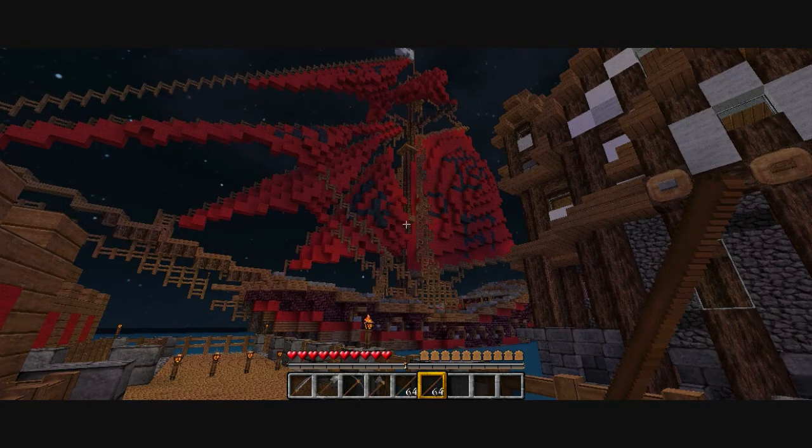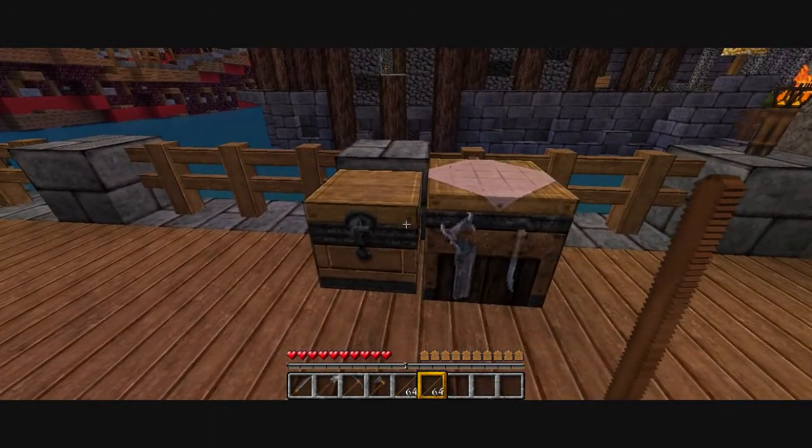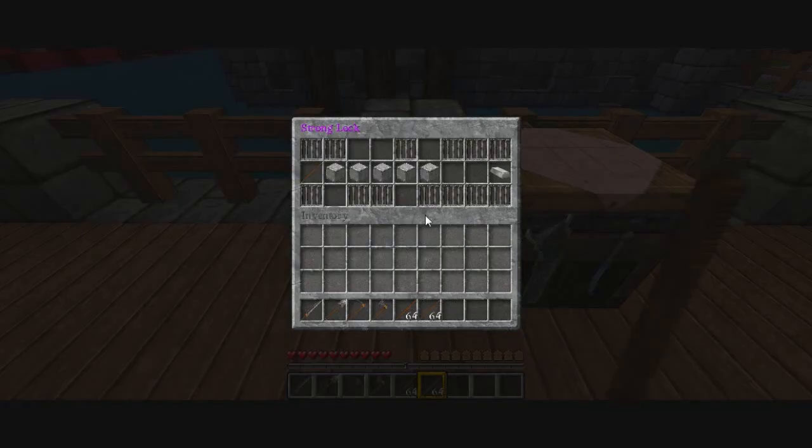And we're back again and this is the lock picking bit. We're going to lockpick this chest. How you do this is you've got to get the right order. See this first one - if you pick the wrong one it'll reset. I've got the wrong one, so it's that one again. You've got to click that block. Nope, reset again because it's wrong.